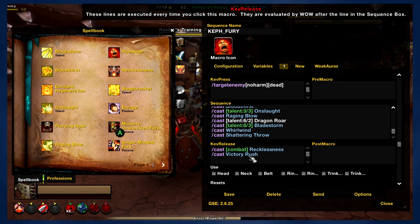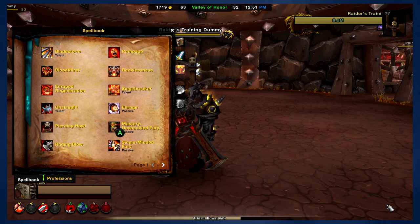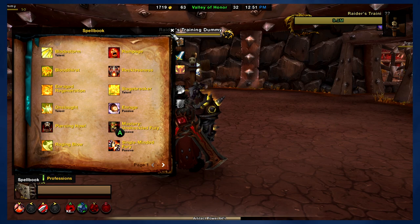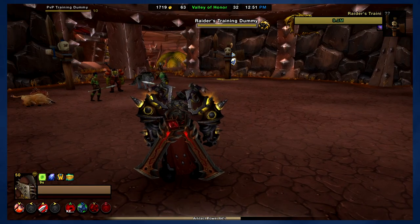That's pretty much everything you need to know about this macro. Really straightforward — it's going to try to keep you from overcapping rage by using Rampage as soon as possible, keep all of your other abilities on cooldown, and when they're all on cooldown, it's going to use Whirlwind and maybe Shattering Throw as well. Just remember, you're going to be using Charge on a separate button, also Heroic Leap and those kinds of abilities. Let me know what you guys think about it in the comments below, and I will see you guys on the next one.